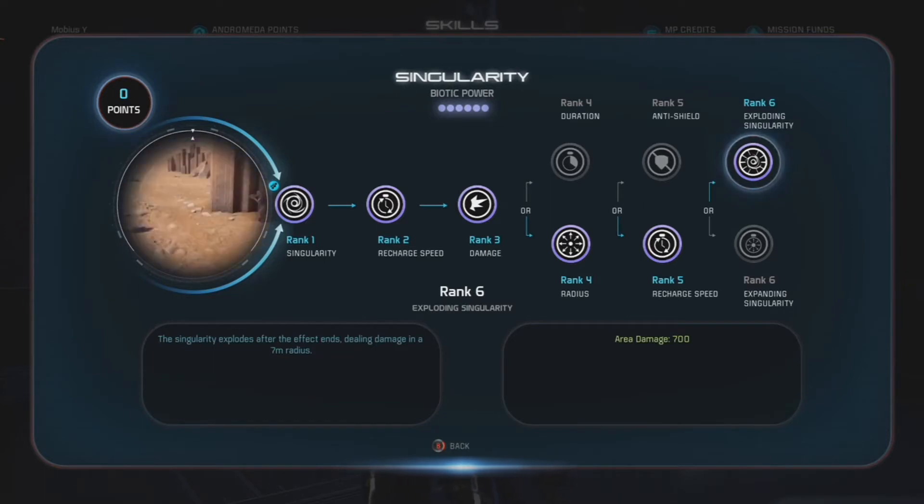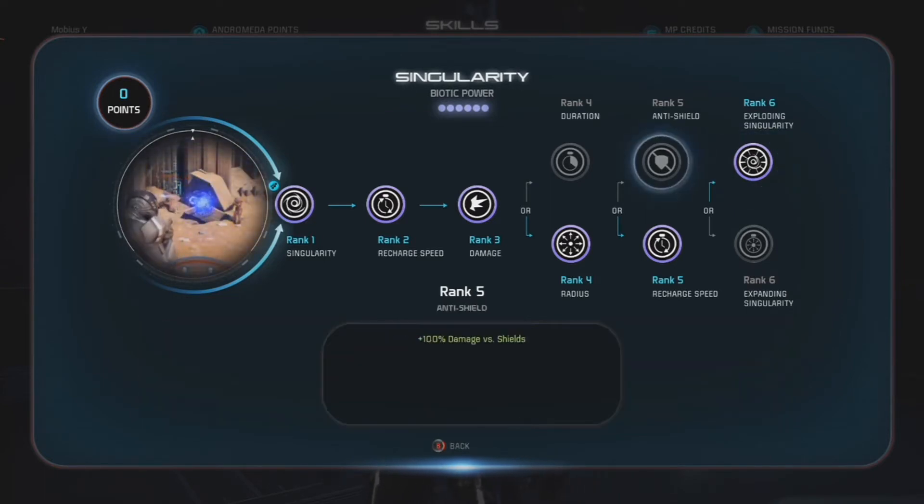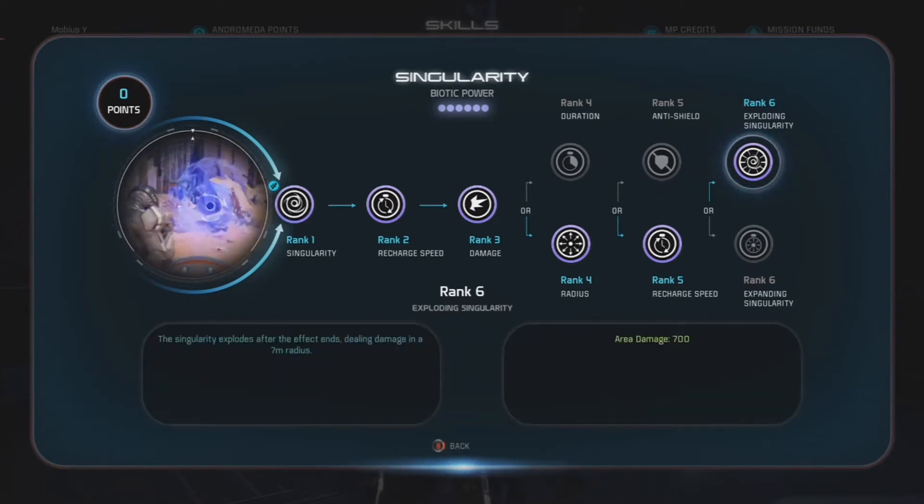At rank 6, I went with Exploding Singularity. This is all about explosions. You're still doing lots of explosions like with the previous build, but you're doing it even more often.